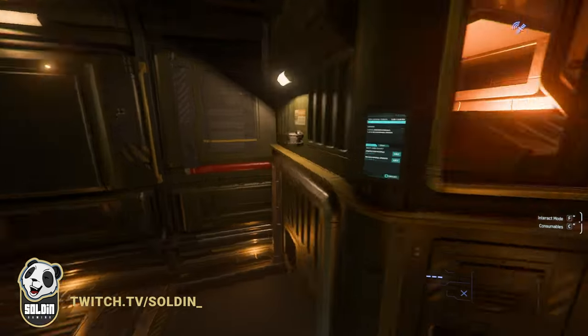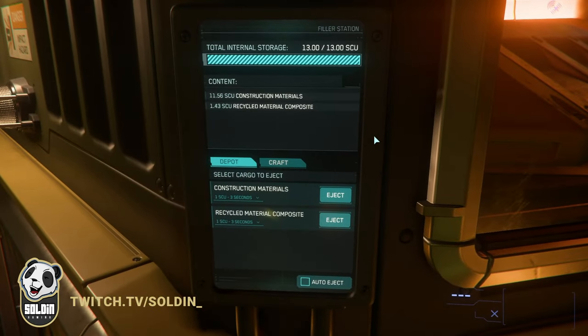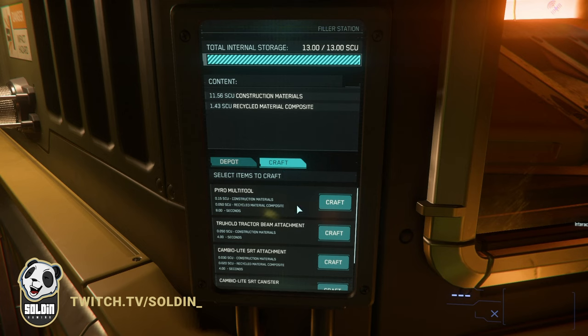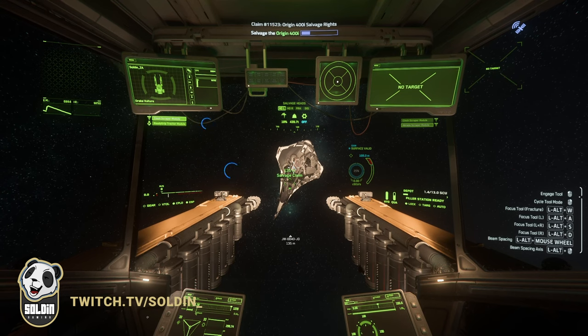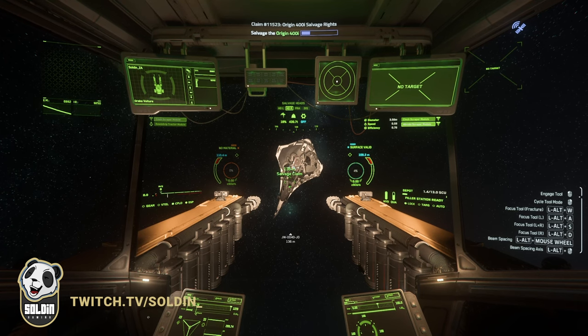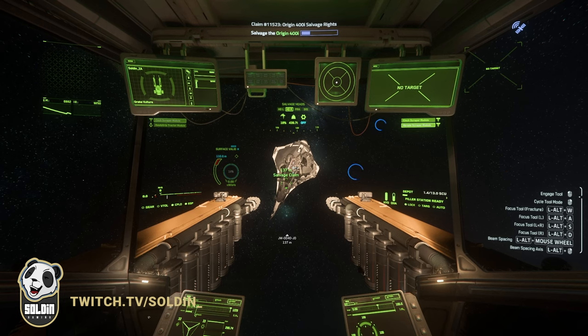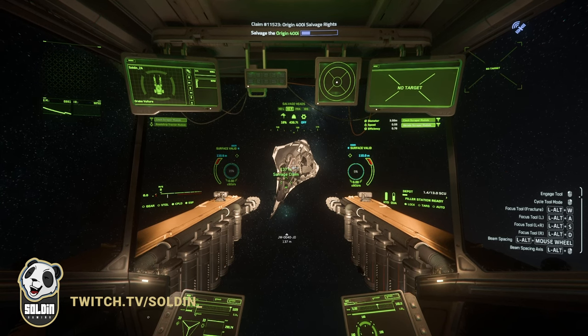The second change is that there are now two types of material for us caretakers of the Verse to collect. The first is the old reliable recycled material, and the newcomer is called construction material. But how do we get our hands on both of these materials from the same ship? Let's take a look at our HUD. Once we are done scraping the top layers away, we'll be moving on to using the new tools that update 3.22 has provided us — the fracture tool and the disintegration tool.